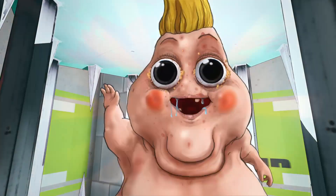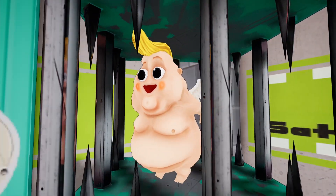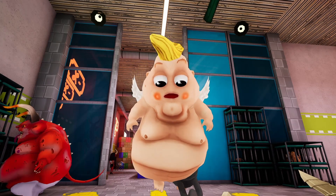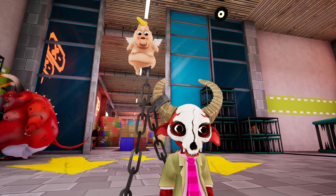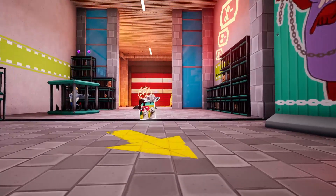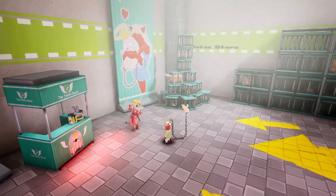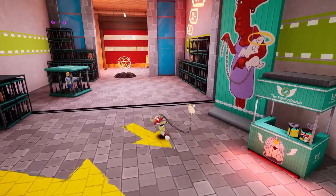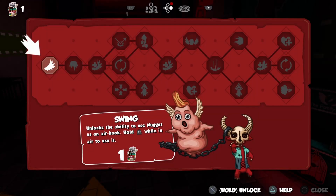Not far into your journey, you get paired up with an enslaved cherub from the supermarket within Sin Inc. The cherub, named Nugget, is perpetually chained to you. Nugget enhances your traversal, acting as a living grappling hook and giving you the ability to swing around. He also enhances your combat, giving you the ability to swing at enemies from a few yards away. Nugget comes with his own skill tree, allowing you to upgrade your abilities, purchasing new skills with hidden collectibles.